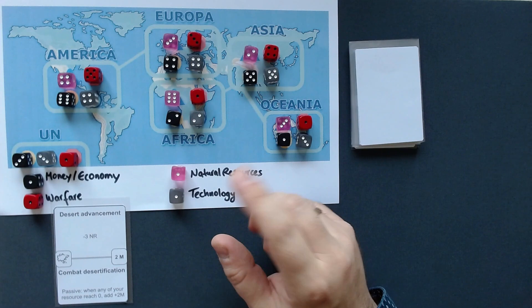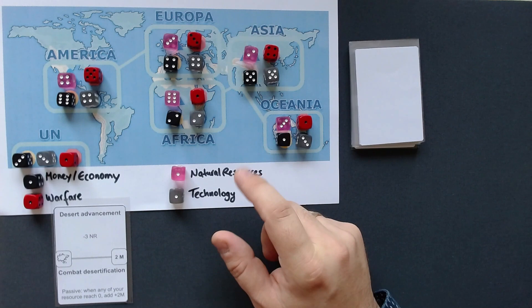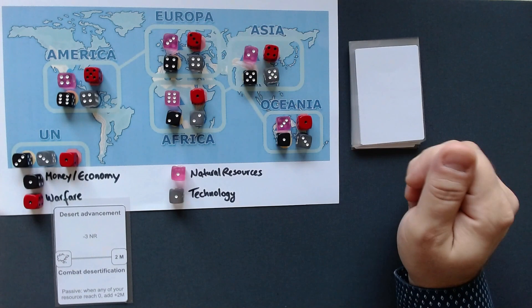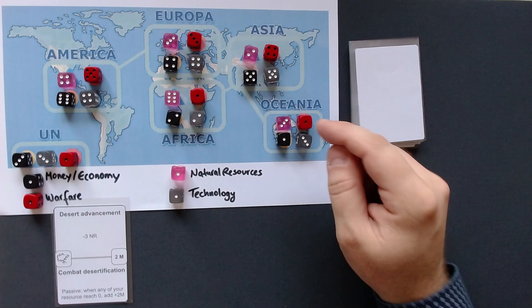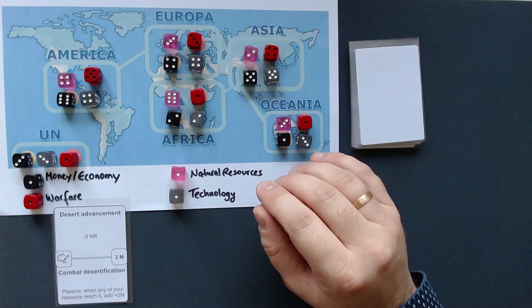One more thing before we get started: there are crises that can happen. Whenever one of these resources is completely depleted, a crisis happens. The worst crisis, in my opinion, is if natural resources are depleted — because then we take the next card and deduct resources from all linked countries of that continent where the natural resource dropped to zero. That can cascade into more natural resource losses, so we need to be very careful.